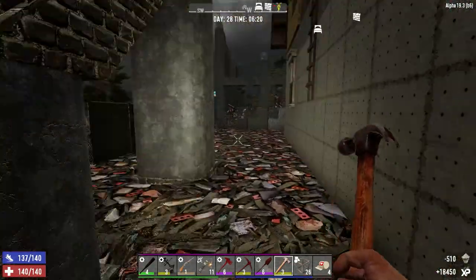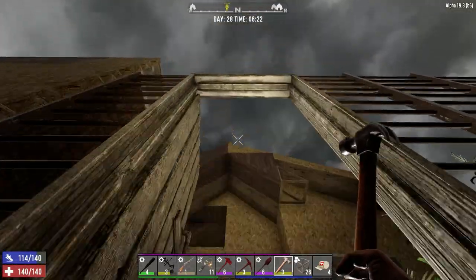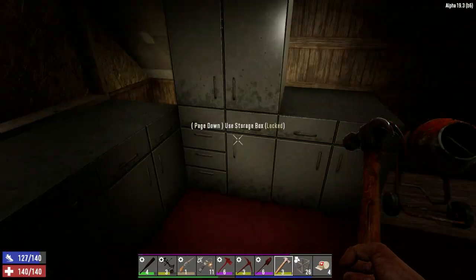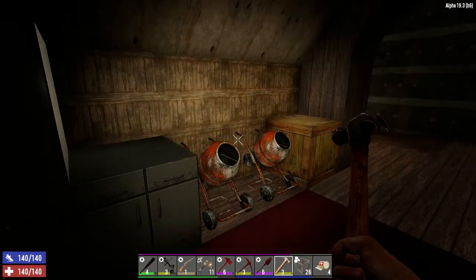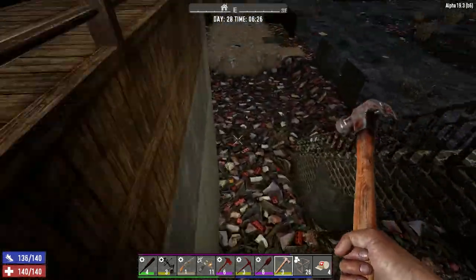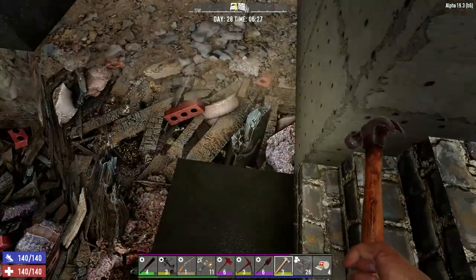Let's quickly jet back inside to check our pipe bomb status — I want at least 40 for tonight. I've got plenty, so I don't need to make any more.